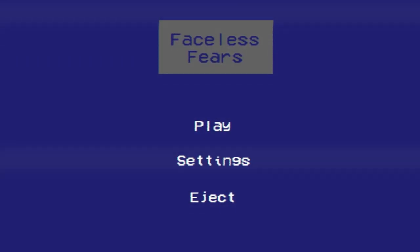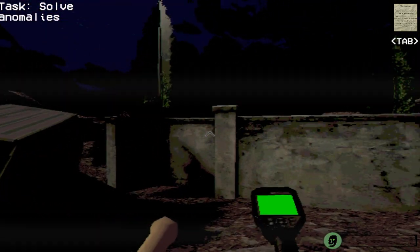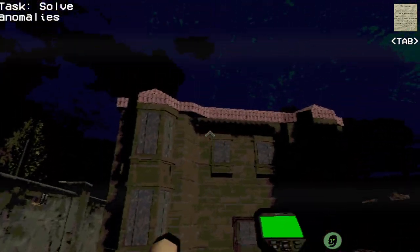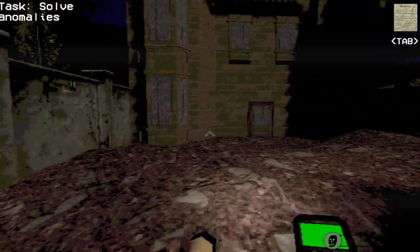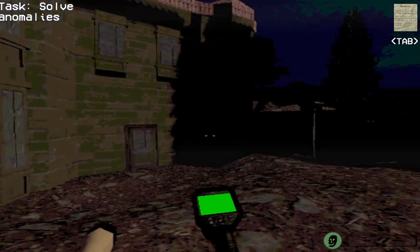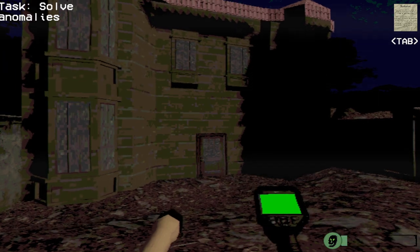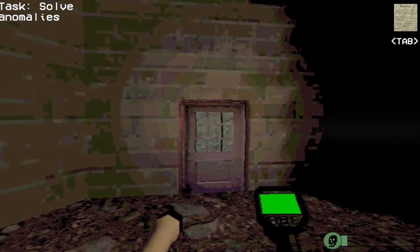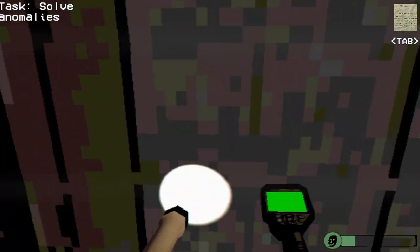How's it going everybody? Playing a horror game called Faceless Fears — I guess I get to do some ghost hunting. Let's go see what kind of critters are awaiting me here. Nice graphics, nice aesthetic too, I like it. I just got a flashlight and a scanner. My scanner says there's anomalies in this house. All right, I guess I'm going in — hello.